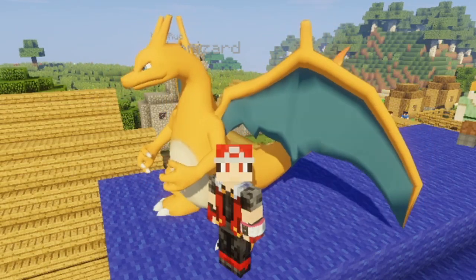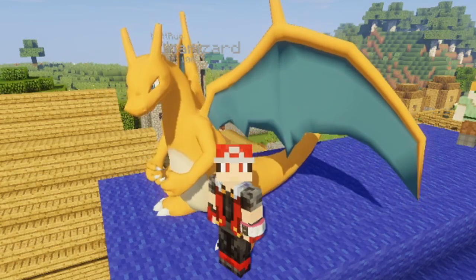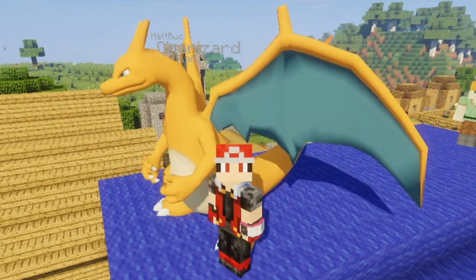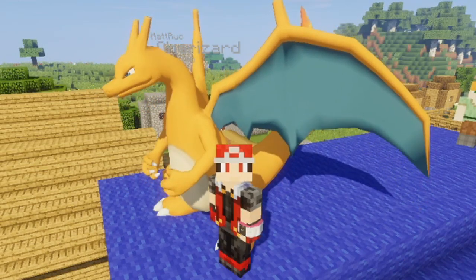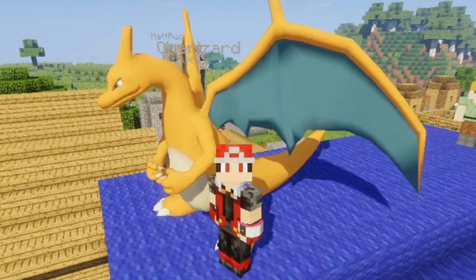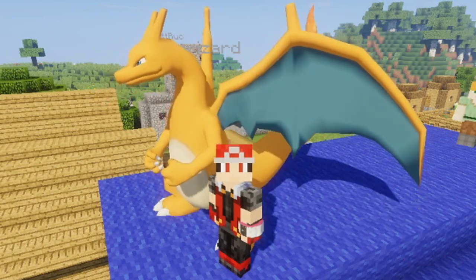Hey everybody, Matt Ruck here with another episode of Pixelmon in Minecraft. Today we're going to be talking about the new implementation of the flying mechanic with the most recent update, 8.1.0. The devs have changed how the ride feature — the flying feature for Gen 1 Pokemon — works in the recent Pixelmon 8.1 update. It's not super intuitive when you first start off, so I'm going to do a quick tutorial video on this for anybody trying to figure it out. Once you figure it out, the changes are actually really nice because if you have a long distance to travel on the server you're playing, you can kind of set it to autopilot, so it flies as far as you want. Let's just jump right into it.